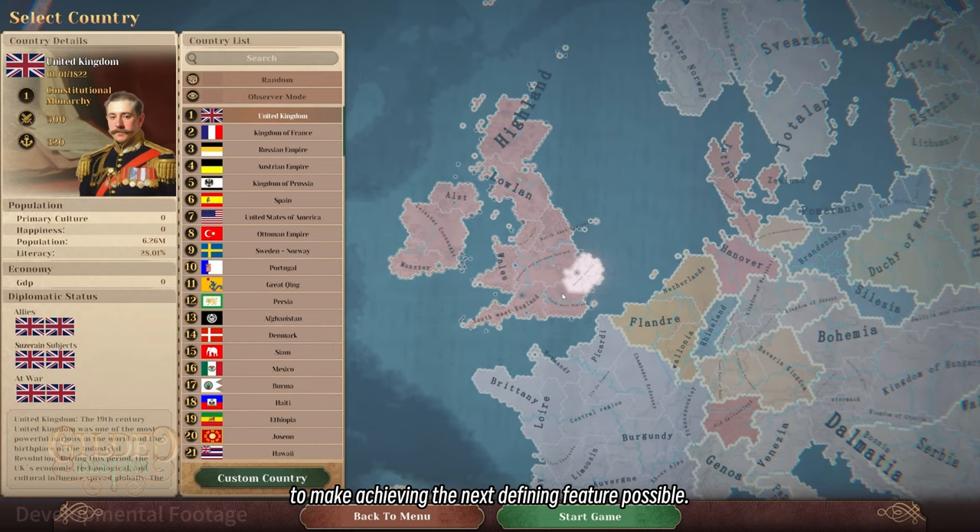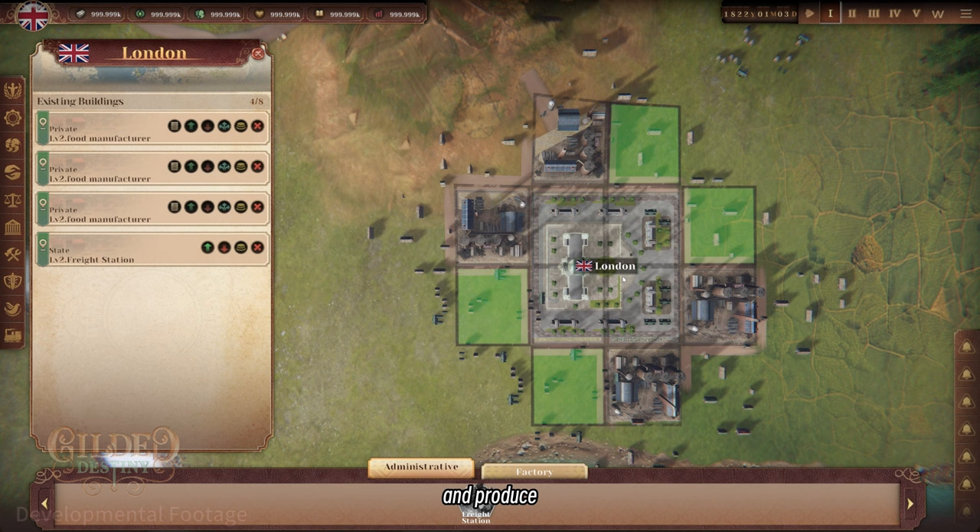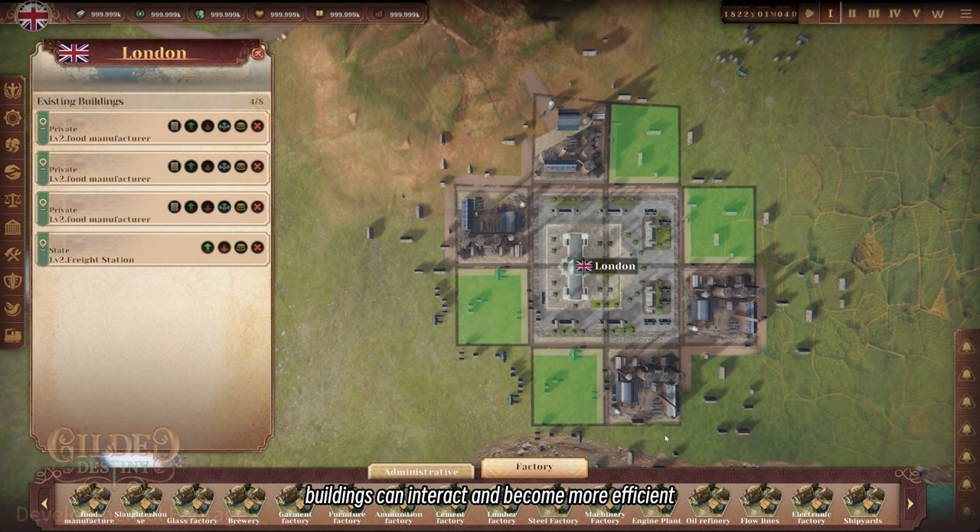The second defining feature is resource management and building placement. Where you place your structures in your city can have a significant impact and produce complementary effects on surrounding structures — that is, buildings can interact and become efficient through bonus buffs based on your placement.